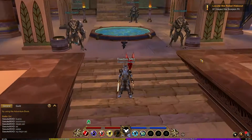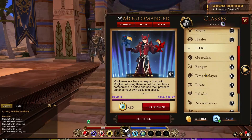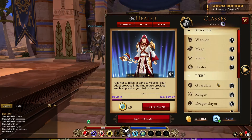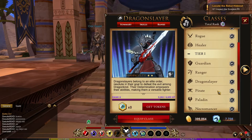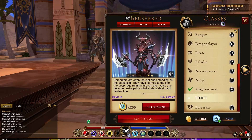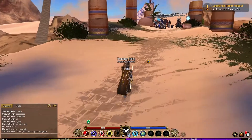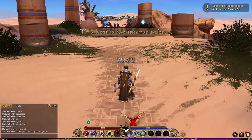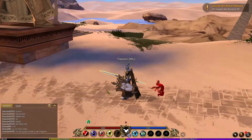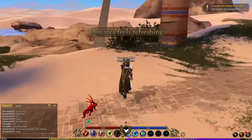One thing that really makes this game stand out is it kind of follows the tradition of Final Fantasy XIV — you can play every class on one character. I've got Warrior X, Mage X, Rogue X, Healer X, Guardian X, Ranger X, Dragon Slayer VIII, Pirate X, Pun XII, Necro X, Ninja II, Moglomancer XI, and Berserker X. You can get all the way up to level 100 on these classes, but to get all the abilities and stat upgrades, level 10 is all you need. You even get the cross skill at level 10 as well.